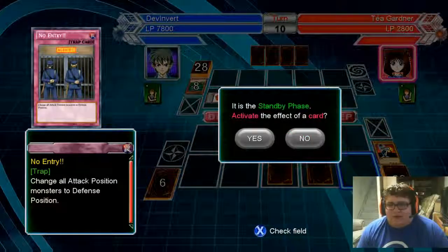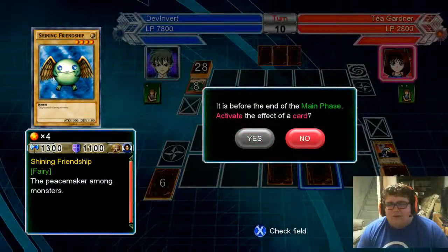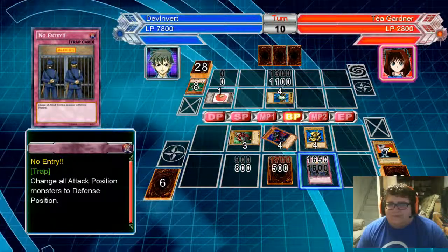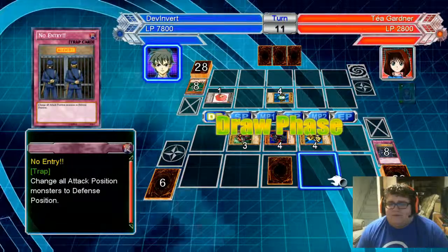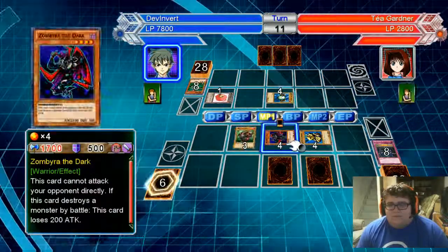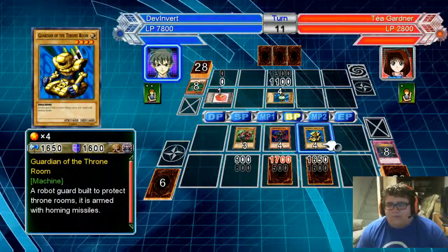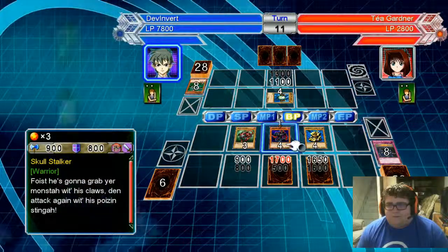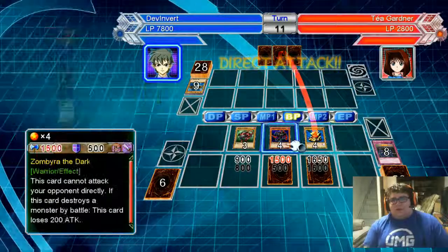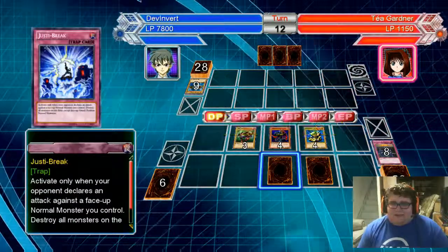No, I don't want to activate No Entry. That's the only thing I hate about this game — do you want to activate? No, no, no — yes. Can't even go for the kill this turn. It's still a beater — four star, 1500. Let's go. One nothing bear — at this point of the game I pretty much have game.